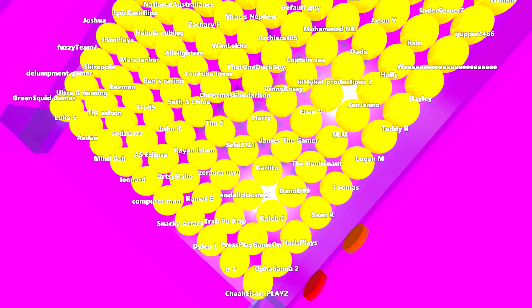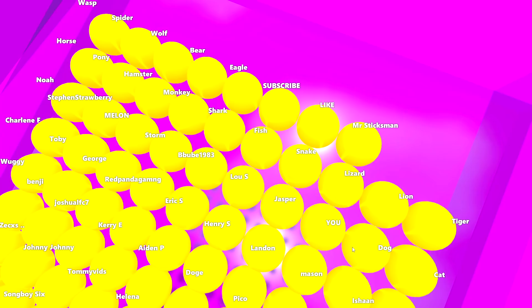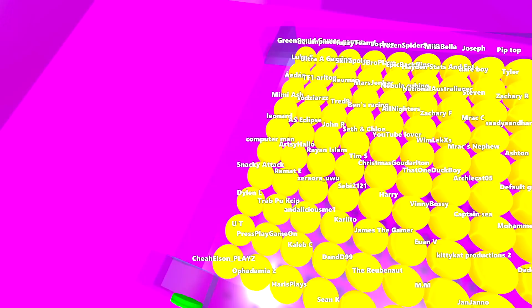For this race we're going to do 10 laps around it, so let's get started. Here are the 158 marbles featuring in today's races. Over 130 of them are actually named after my own viewers, but I've also put some other marbles in there in case you don't have a marble named for yourself. I've got some animals at the back, and also a Yew Marble — so feel free to select that. We've got Dog, Cat, Tiger, Lion, Lizard, Snake, Fish, Shark, Monkey, Hamster, Pony, Horse, Wasp, Spider, Wolf, Bear, and Eagle. If you'd like me to name a marble for you in future races, let me know in the comments section down below.